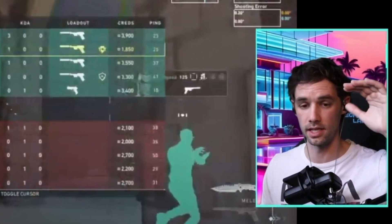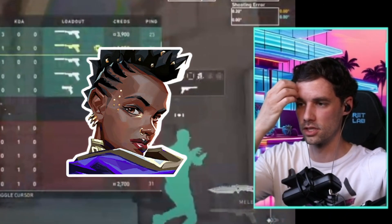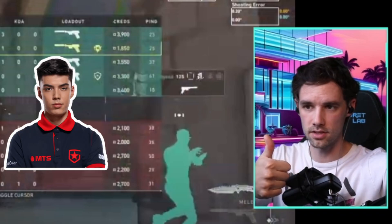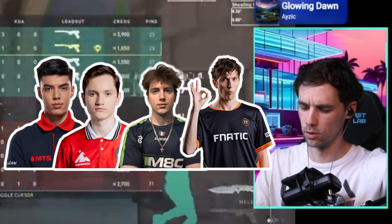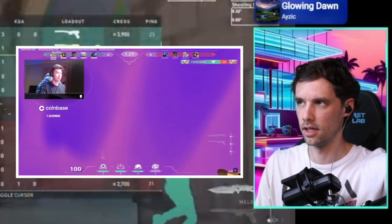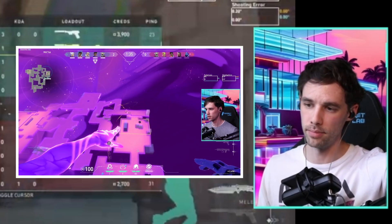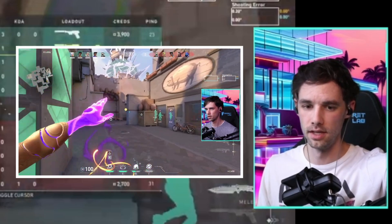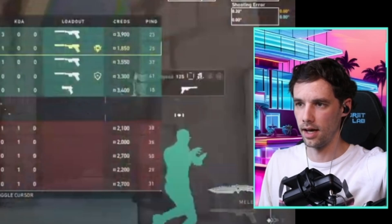Sticking to one role is a good idea. I play Astra, so I pretty much exclusively watch Gnaske, Bang, and Xander - maybe Boaster. I typically try to stick to Gnask's Astra playstyle and emulate it. So if you want to get better with someone like Skye on Breeze, try to find a pro that plays Skye on Breeze.